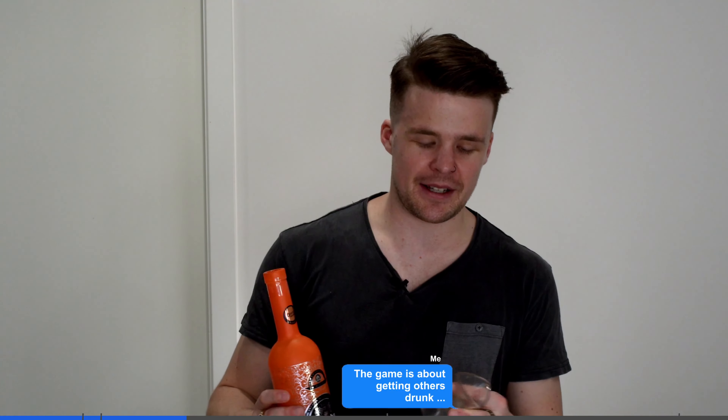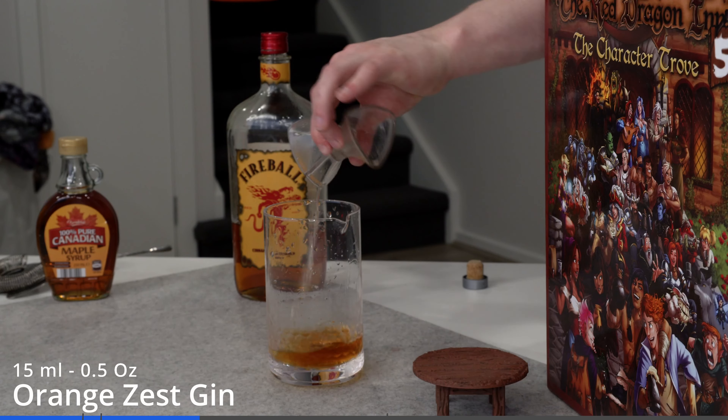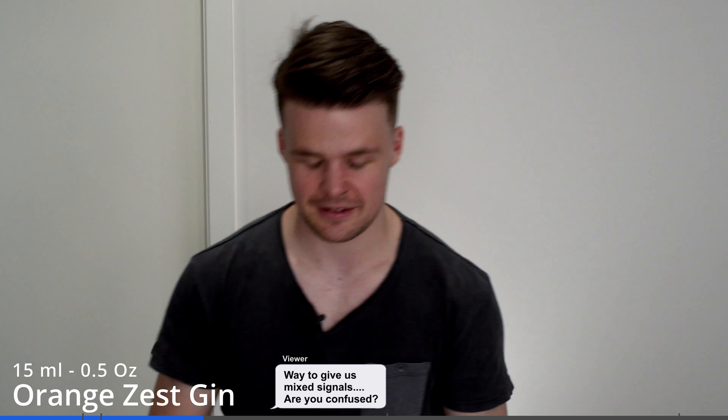Next, in place of a sugar syrup we're using more alcohol. I don't know how we ended up here, to be honest. We've filmed a lot of videos today and this is where we're at. So, we're adding orange gin, of all things — 15 mils of orange gin. I'm just as confused as you are, but it works. Kind of.